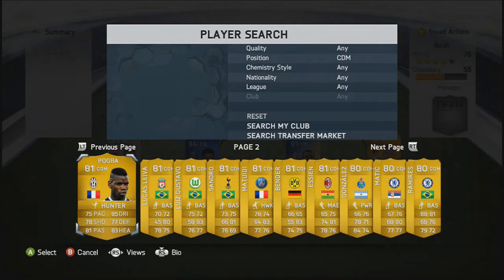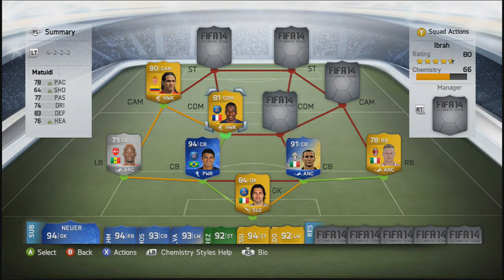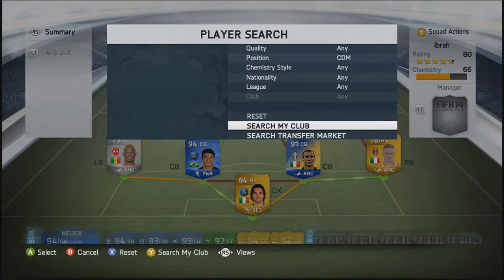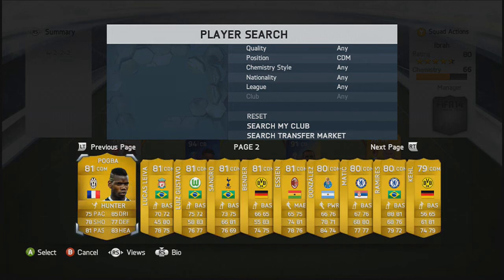Moving into the CDM role, we are going to go with Matuidi on the left side, so he gets the perfect link-up with Thiago Silva and Falcao. He fits in there. He is a very good player and he's just got an international Man of the Match. I could go and buy him, but I just decided I'm going to keep this as real and as cheap as possible. Sometimes these cards are not really worth it, to be honest.